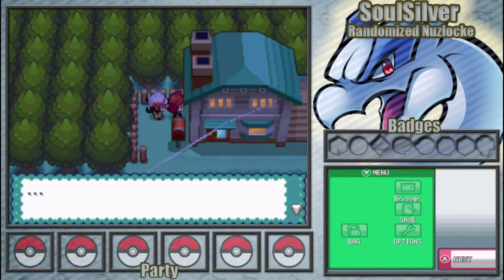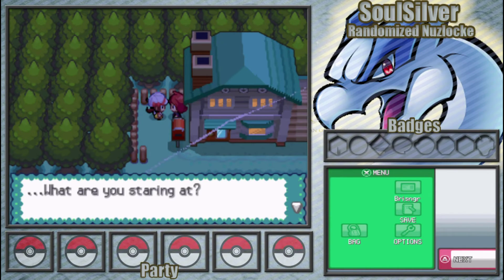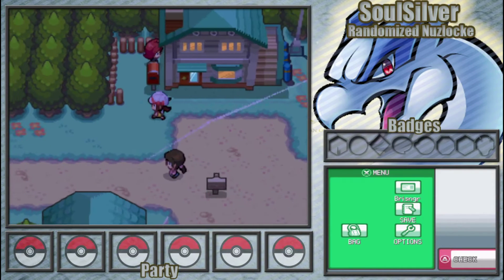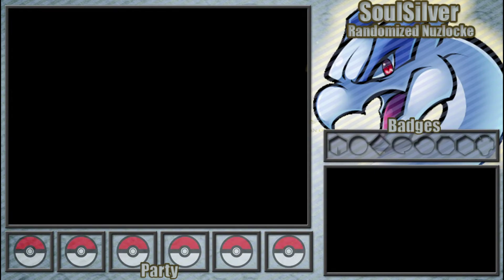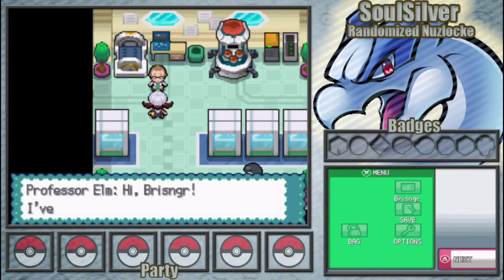This is the famous Elm Pokemon lab. The game says 'What are you staring at?' — don't kick me, that's just rude. How would you like it if I came up and kicked you in the face? You wouldn't like it. Don't do it to other people — you've got to be considerate.